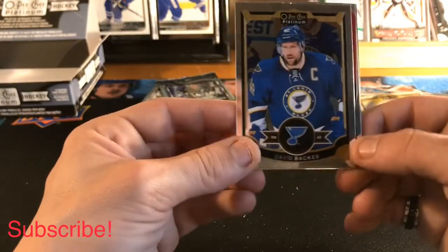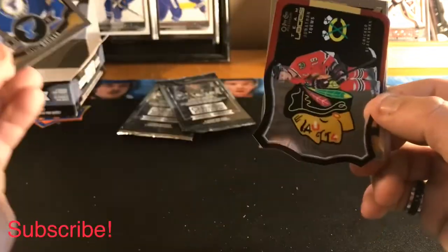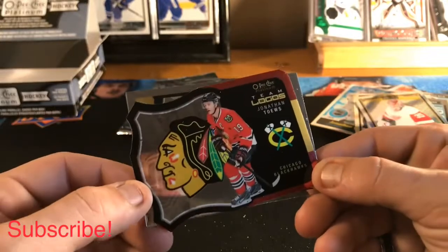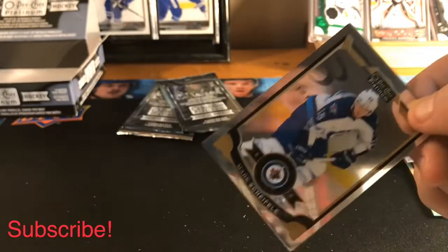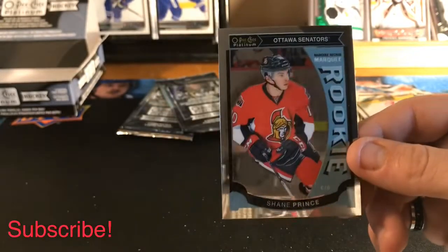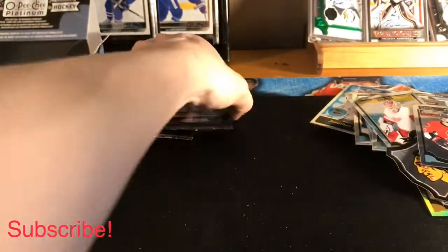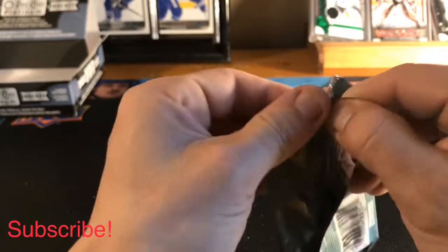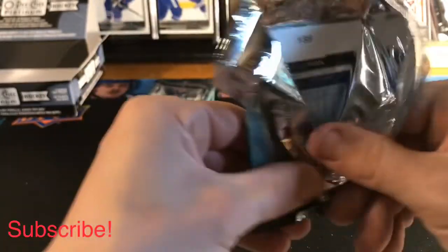Here we go — we got a David Backes base, another OPG Team Logos of the Chicago Blackhawks featuring Jonathan Toews, a Mark Schifley base, and a Shane Prince Marquee Rookie.